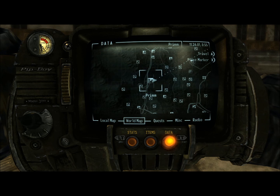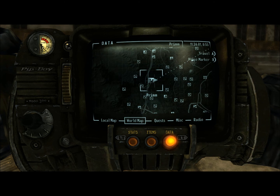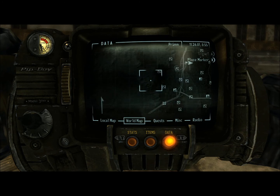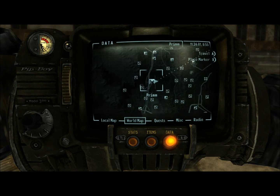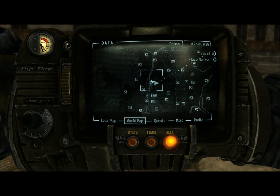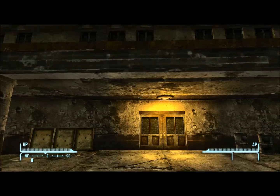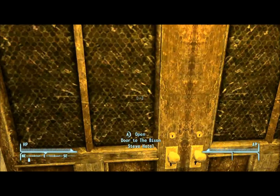Hey guys, it's Cody from Airtree Production, and today we're playing Fallout New Vegas and we're going to be finding Lucky the Revolver. It's an uncommon .357 Magnum. It's located in Prim in the Bison Steve Lucky Casino, the one with the big roller coaster behind it. This is the area where they're holding Deputy Beagle hostage, and you have to fight through a few bandits to get there.